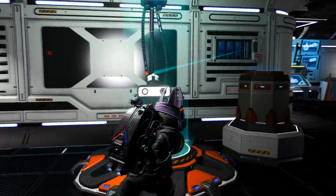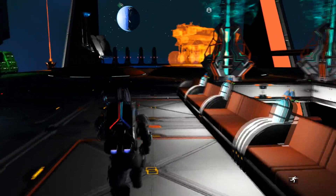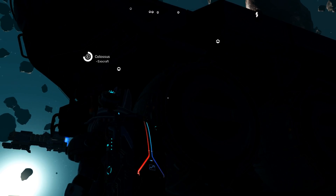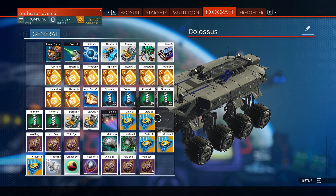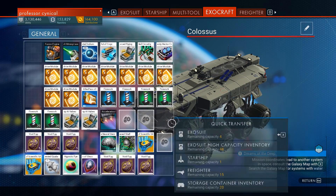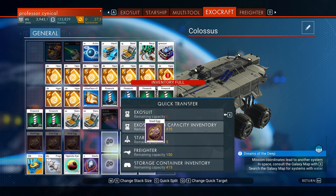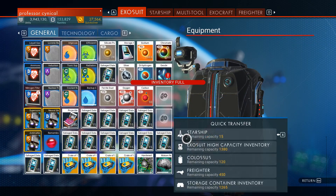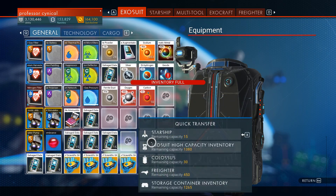We need to run to where we've got some exocraft. In my case I've got some on the freighter roof; for you, chances are you'll have it on the planet, so go down to your planet and go to your exocraft. Once you're at your exocraft, call it in if needed, or if it's already there jump into it and make sure it's switched over to primary. You can do this with all the exocraft — it doesn't matter which one. Move some items out of the way to make room, then start transferring your salvage data into the colossus and stack it 100% full.